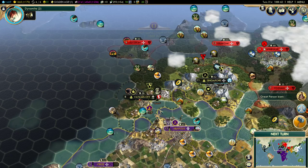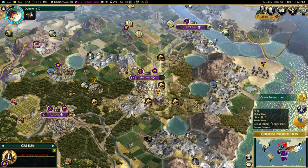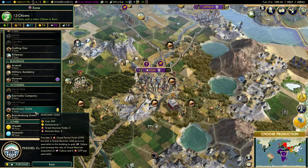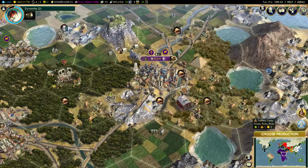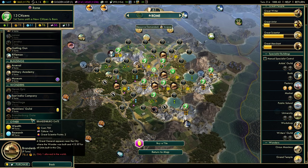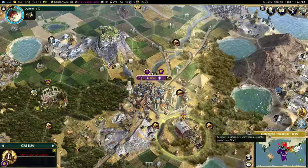A great engineer has been born in Rome — we're going to leave him in that vicinity because any wonders I want to build, great engineers can help me complete them instantly. Let's go ahead and build the Brandenburg Gate. A great general is going to appear near the city, and I'll get an extra 15 EXP for everything built in the city. That's worth having, considering we're about to launch a large-scale invasion.